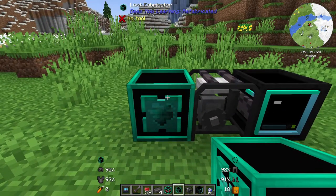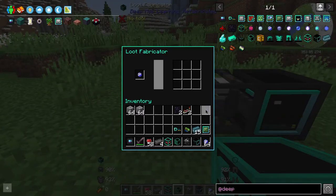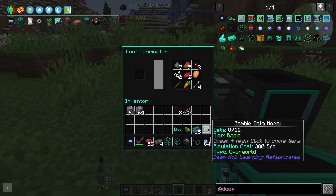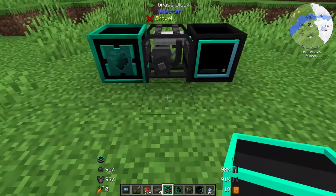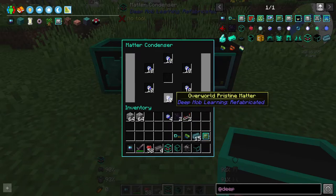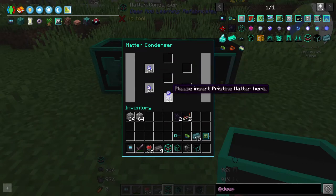Now we're going to take a look at the loot fabricator. You throw in a pristine matter and it will start to process it, and once it's complete it will throw out a significant amount of resources. These resources are relative to the matter that you use. Finally, the third machine we have is the matter condenser. We're not currently able to utilize this fully so I'll show you what to do so far. You put in your pristine matter — you can put them all in a stack but it helps if you spread them as it speeds things up a little bit.